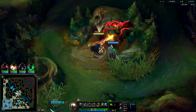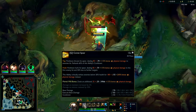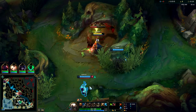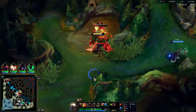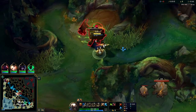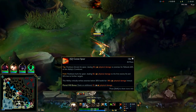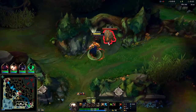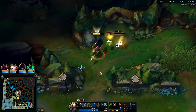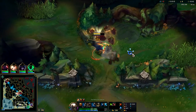Hit him with the Q, auto attack. For some reason the AD carry isn't leashing. Pantheon's Q does do a little bit more against monsters - five percent - which is something. He's an okay jungler as long as you position properly. Your Q crits once the target's below 20 health. You generally want to get your E to level two and normally want to empowered Q the monsters on multi-target camps.